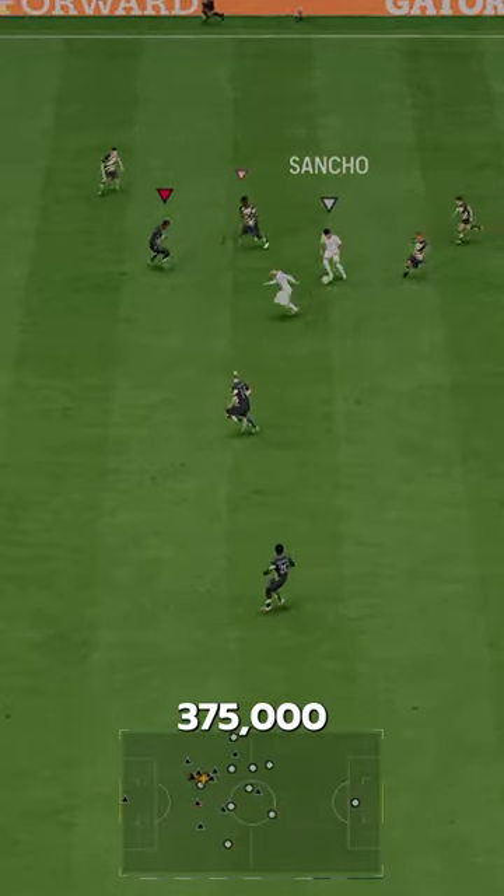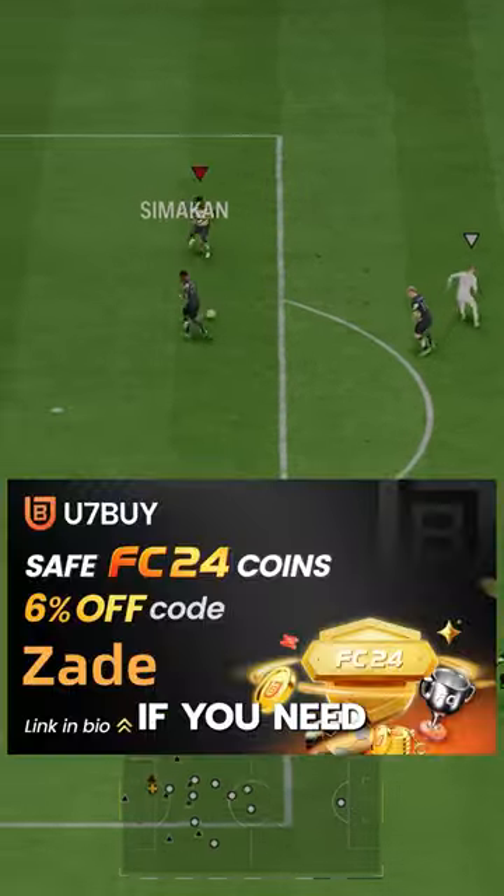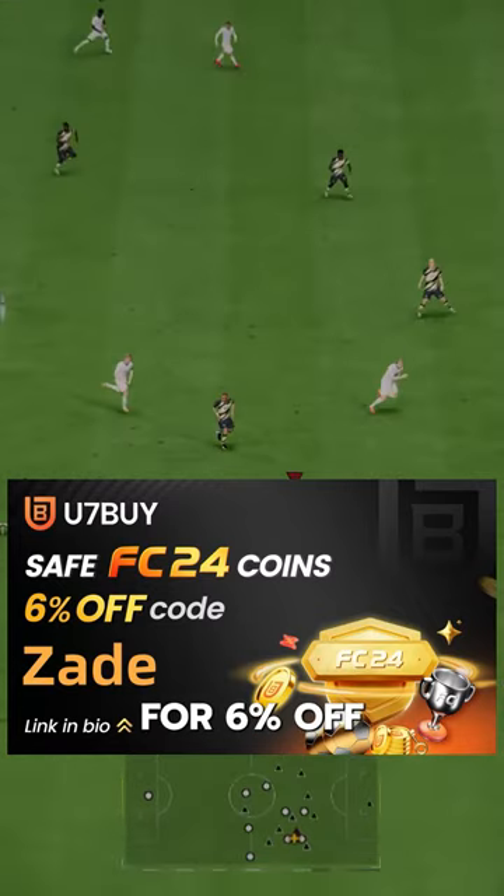Nico goes for around 375,000 coins on the market. If you need coins, go to U7Buy, use code ZAID for 6% off.